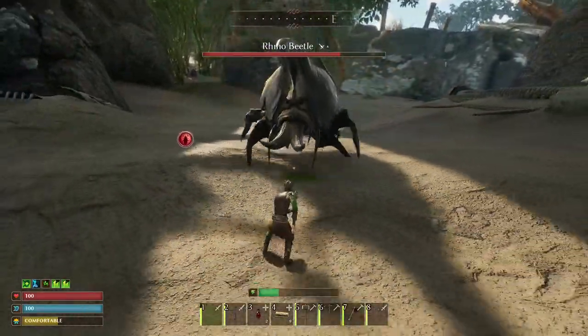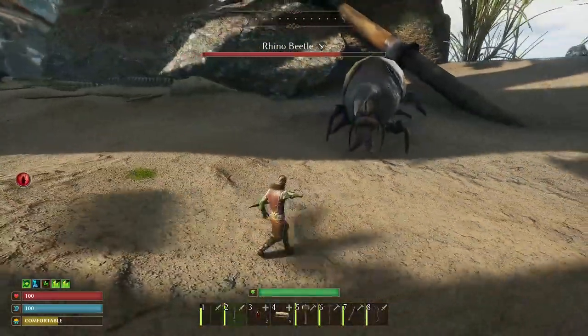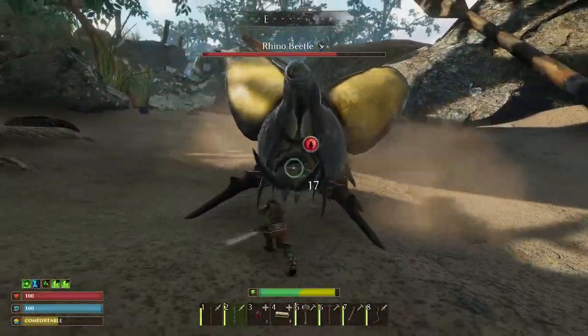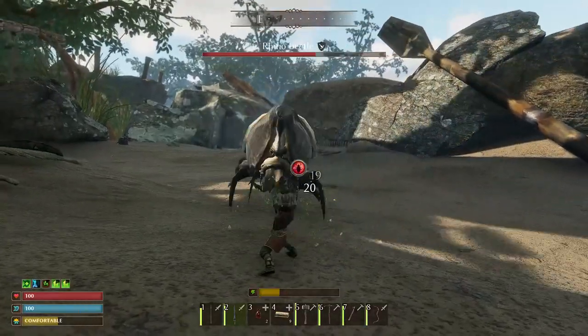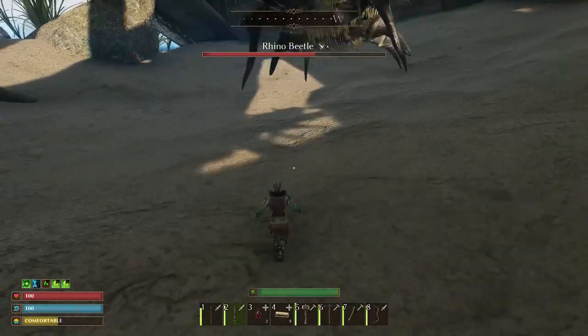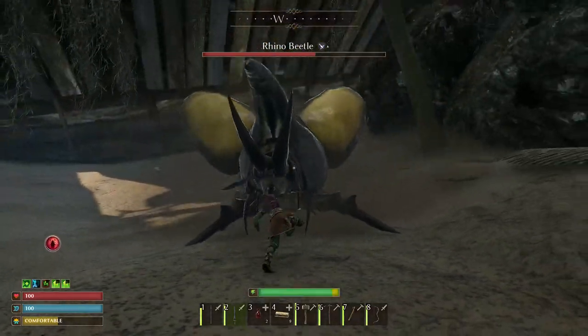First and foremost, make sure you have a flint spear. Flint for creating such a weapon can be found right on the shore, not far from the Rhino Beetle itself. It is recommended to use a spear in battle as it is the most convenient to use and deals decent damage. Your character's armor should be no worse than stone.